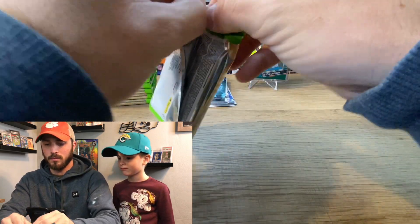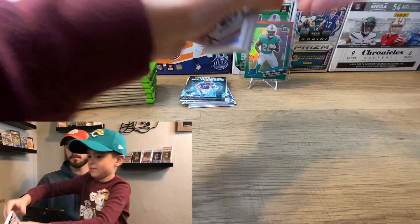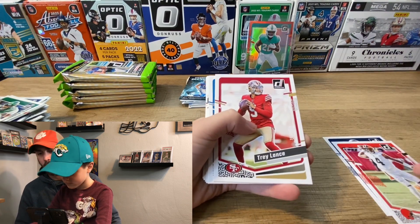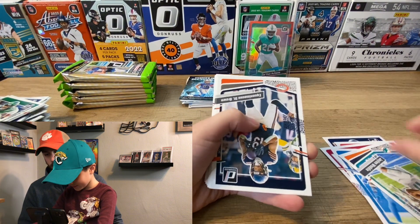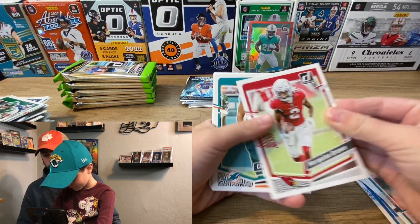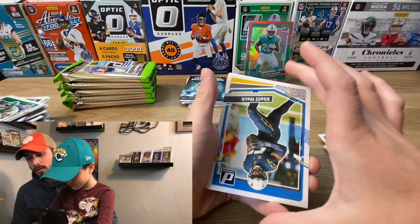Alright, this is Landon's box now — I'm just opening it to get him started. There you go, Landon. Sliding in here, skipping through the base cards, going slowly just in case there's a hint of a Downtown showing — it should be near the last card in the pack if it's a Downtown or pretty close to it. Christian Kirk showing up in the base.